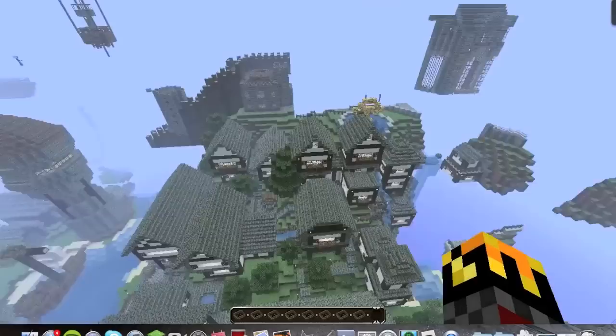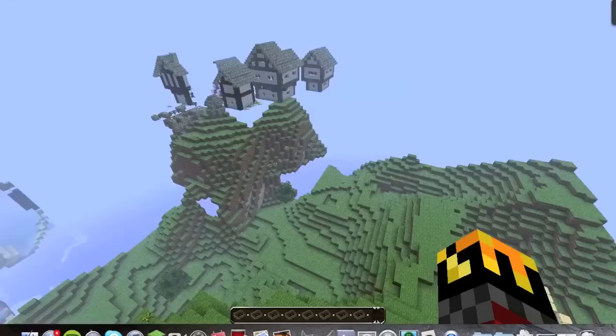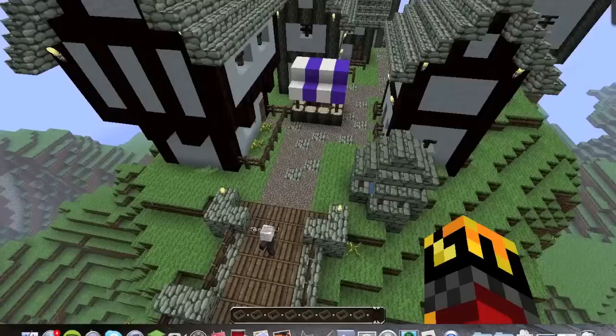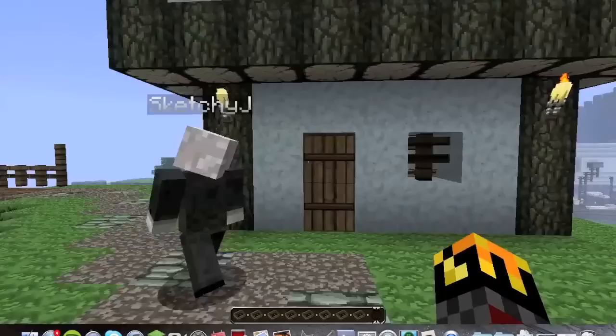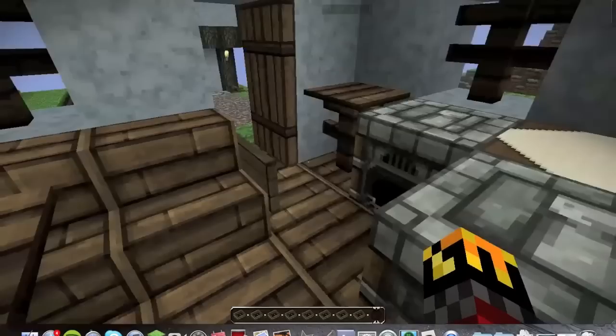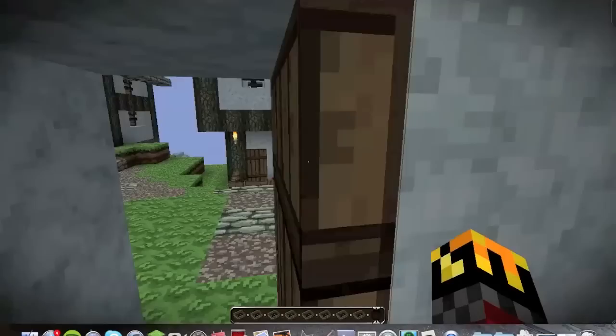The only way you can reach the port district is by air balloon, unless you like climbing. So you dock at the port and make your way into the port district — there are a couple of markets as well. There's also an orphanage — a really small orphanage, but it's got a lot of beds.